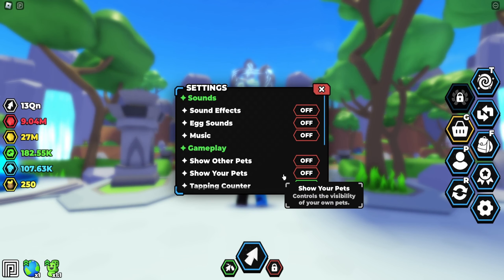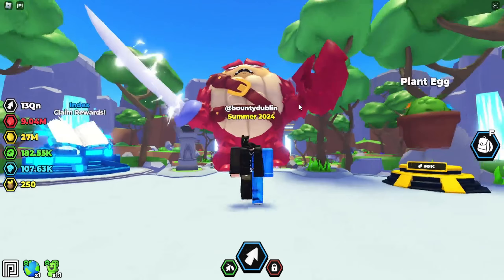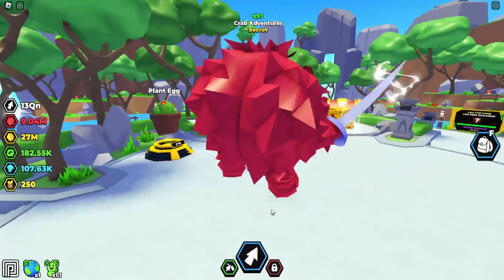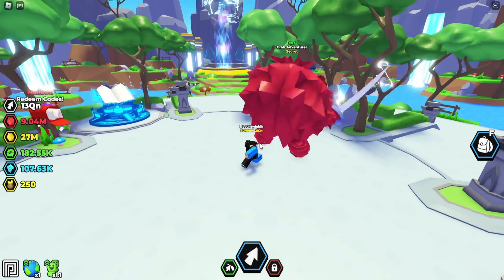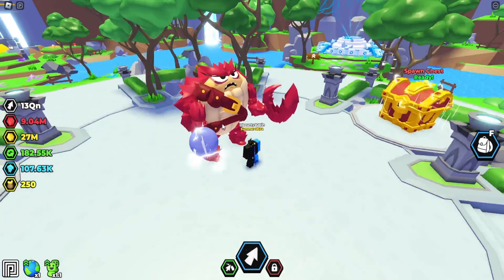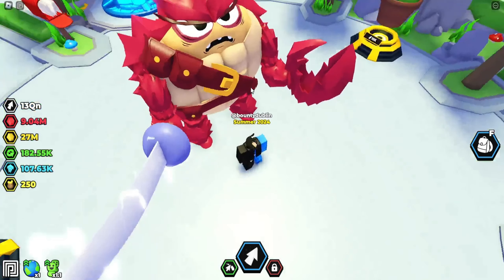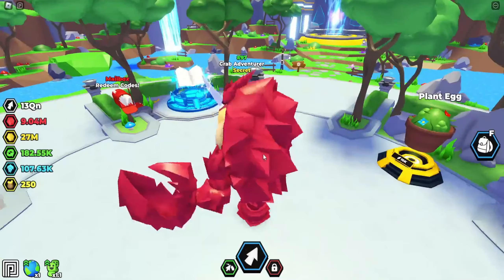As soon as they turn the show your pets off to on, we'll be able to see the pet. So in 3, 2, 1 — and there we go. Oh my god, this pet is insane. It actually looks very, very cool. It looks like a crab, basically, as it's called the Crab Adventure. It actually looks pretty sick. It has an angry face, has a belt around its front body, has a sword, has a very, very cool little hand. And as you can see, it is quite bigger than my avatar, which is very cool.